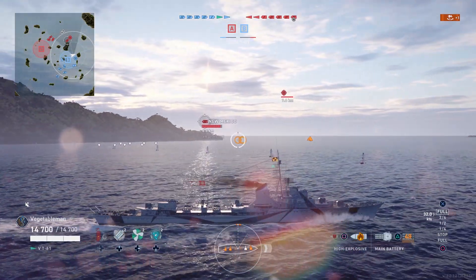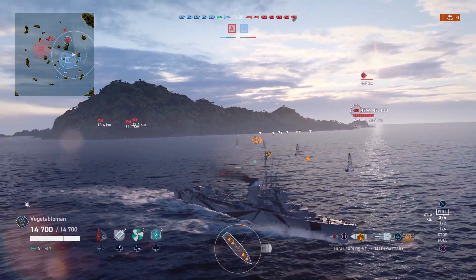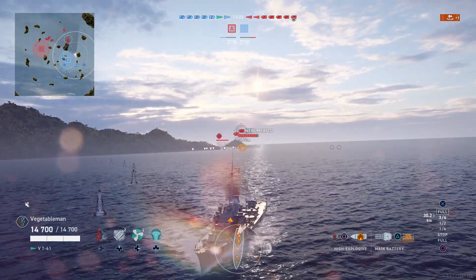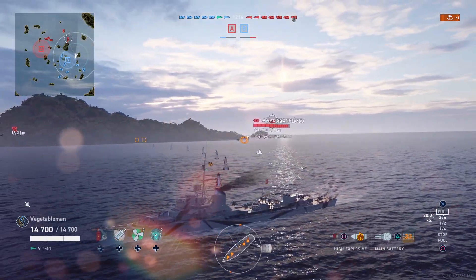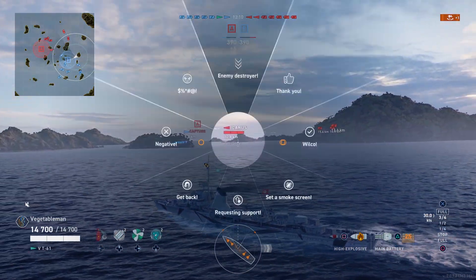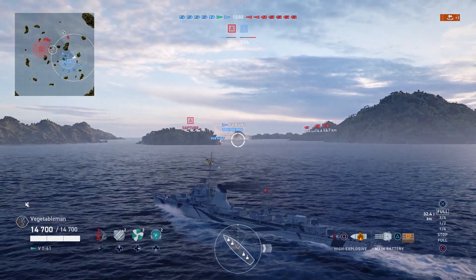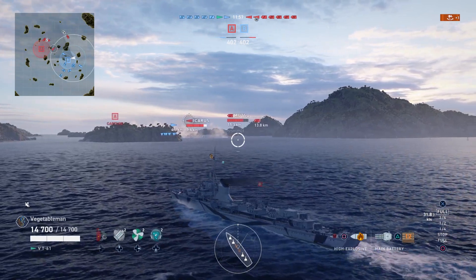The New Mexico's coming around the corner. I can already see he's angling away — he's doing the smart thing there, so my torpedoes aren't going to hit. Right now the points are even; they capped at the same time as we capped. Our whole team's here. This game could really go any direction right now. What I'm going to do is go fight a destroyer, because that's really what the T61 is good at. You've got a lot of hit points to throw around, decent guns, and you've got the hydro — but most importantly you've got the good hydro in the smoke.